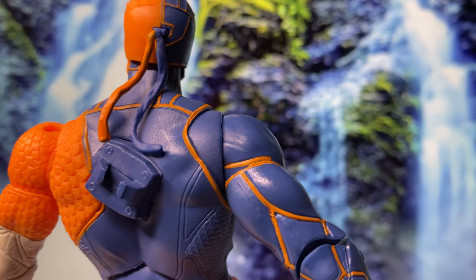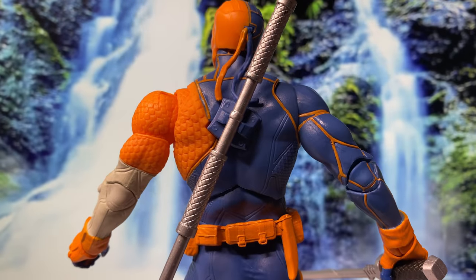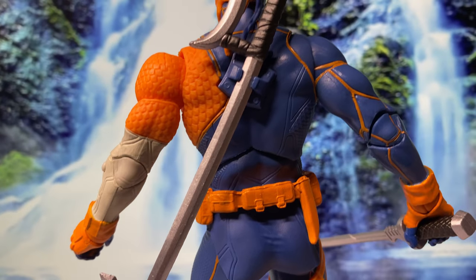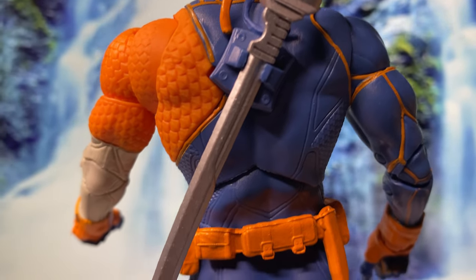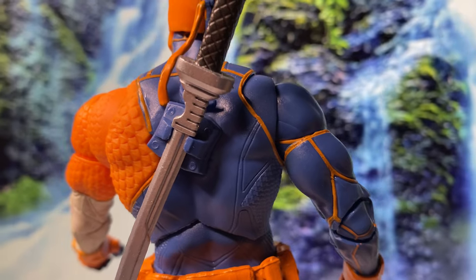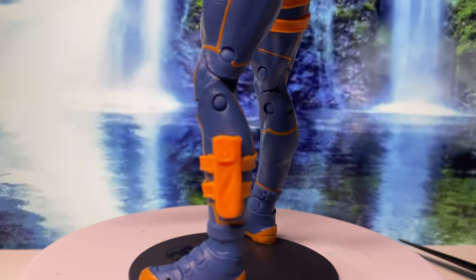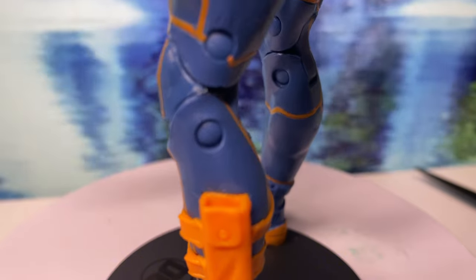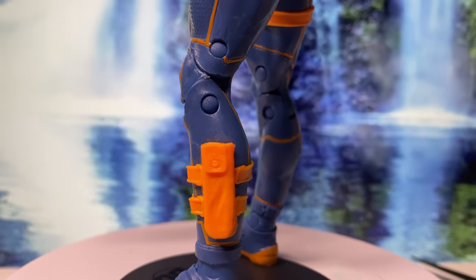One thing I've got to point out as a negative on this figure is the weapon storage on the back. You can clip all three weapons onto it, but it just looks awkward — like they're just hanging or sticking there with no real purpose. It's more of a simple clip rather than a proper sheath or holster, which would've looked way better. Then there's the knife storage on his left leg. Sounds cool, right? Except there's no knife included. Big missed opportunity, and honestly it's a bit of a letdown — it feels like they could have really added to the figure's overall vibe with just that small detail.